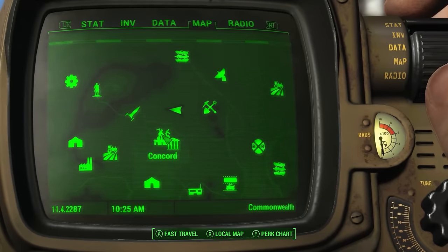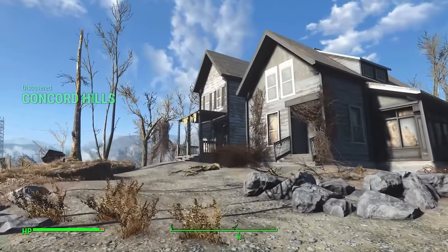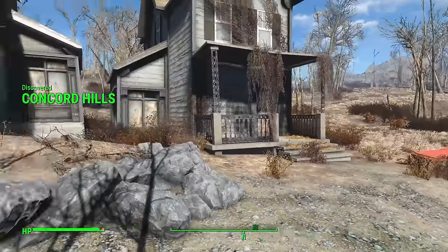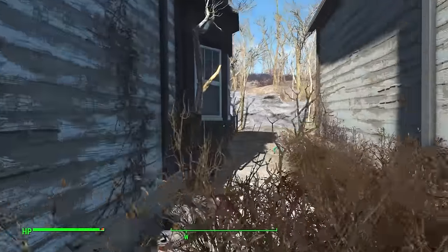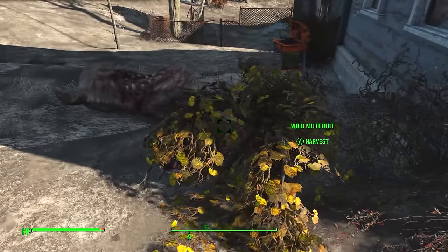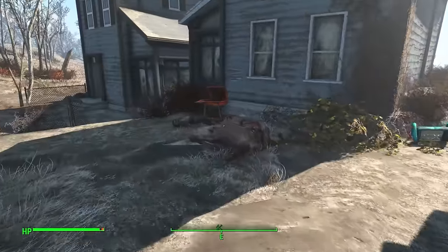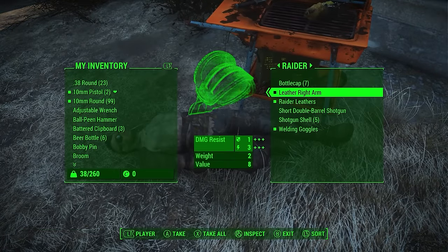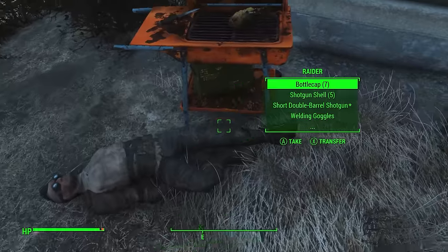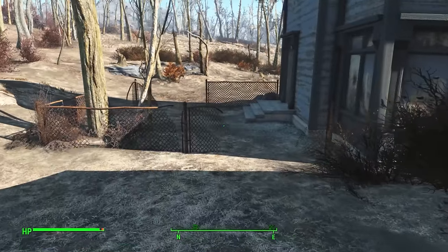Standing proud over the hills of Concord are three residential houses. These would have been a more out-of-the-way secluded place but unfortunately they are all boarded up and inaccessible. At the rear we can find some wild mutt fruit and a Brahmin alongside a dead raider — he's always dead, so it's a good source of starting gear, as well as some ammunition, radroach meat, and a combat knife.